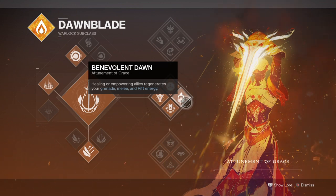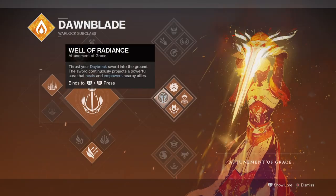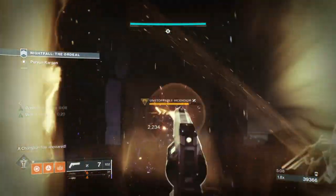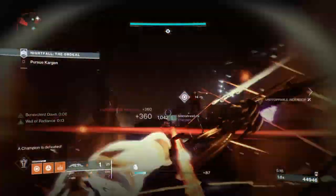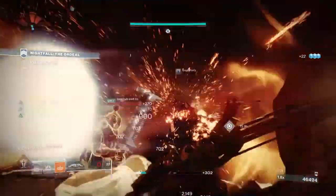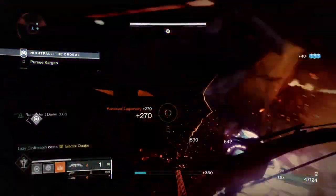The subclass role is simple — all you need to do is net kills and have your super ready for your team when the time comes. And when you combine it with the Phoenix Protocol Exotic chest, you become unstoppable. When your super isn't active, you'll rely on your subtree perks: Benevolent Dawn, which grants ability energy when you empower or heal teammates with a rift or grenade, and Guiding Flame, which empowers you and your team on melee hits.